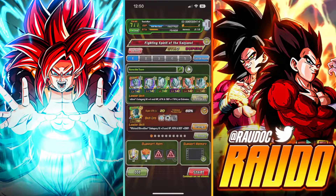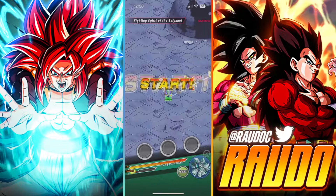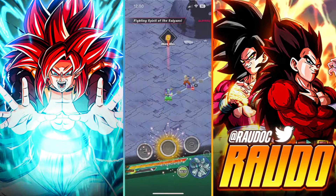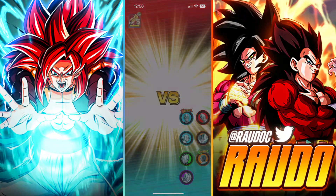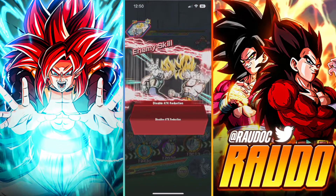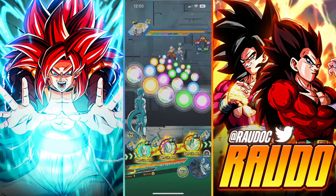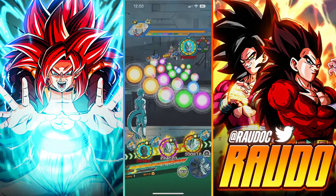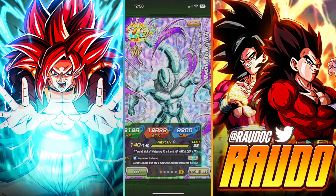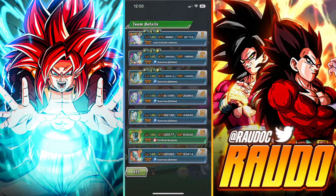Let's go ahead and proceed with this event. I'm just going to use a free-to-play LR Metal Cooler so we can see the gauge and difficulty. The Goku and Vegeta hit insanely hard. I don't know how well we're going to defend ourselves with this. I'm also not sure what I gave these guys for their hidden potential.